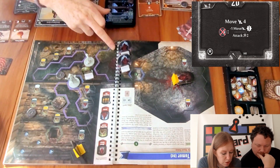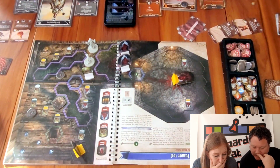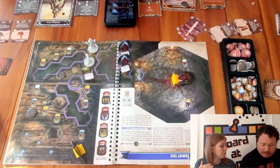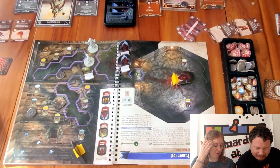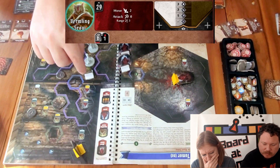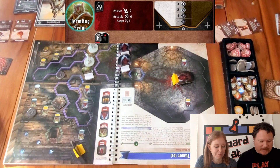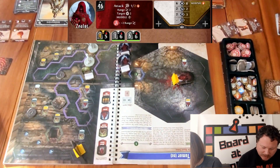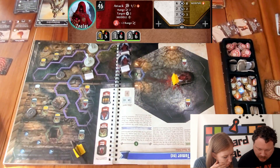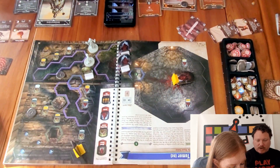The vermilin scouts do a range two attack — only the one adjacent to Sarah attacks. The zealots attack at range two but can't reach and aren't moving. End of round six — we really need to get into that room.